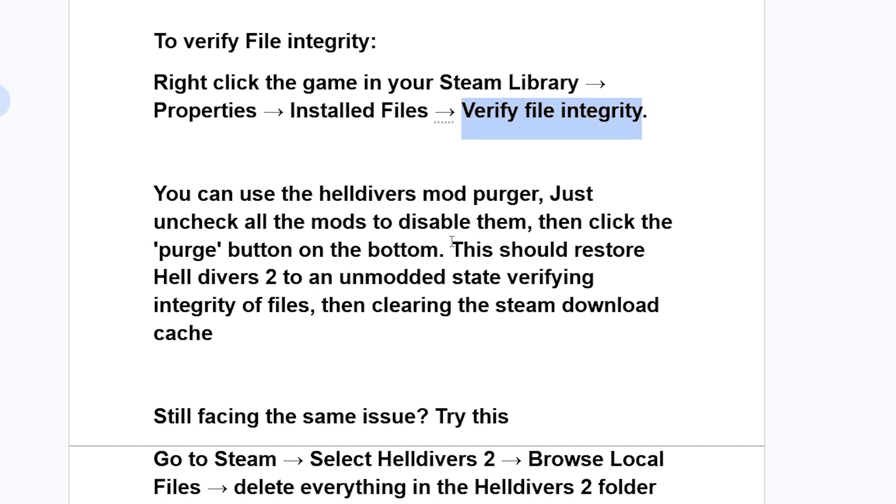You can use the Helldivers Mod Purger. Just uncheck all the mods to disable them, then click the Purge button on the bottom. This should restore Helldivers to an unmodded state.